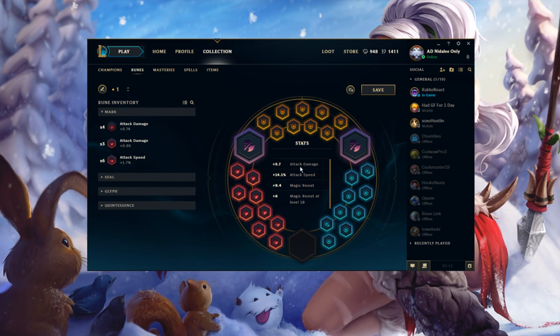So this is what your page would look like if you had the lifesteal quint — just one plus one lifesteal — which is why I take Vampirism. It makes your autos so strong when you actually get them off, and your rotations between cougar and human form, as well as Takedown damage, give you a lot of health back.